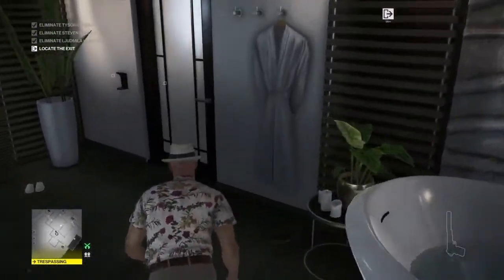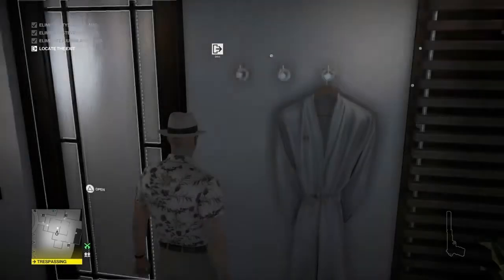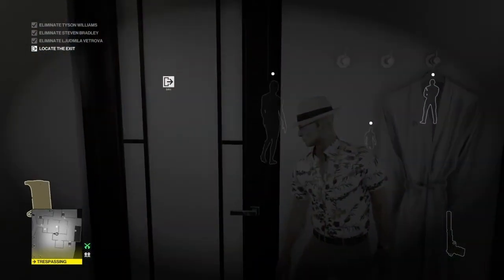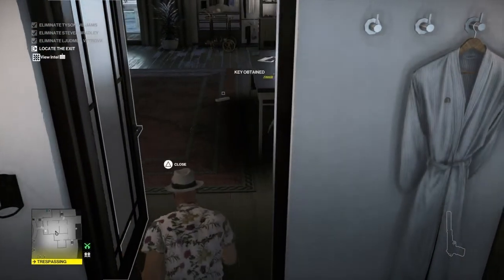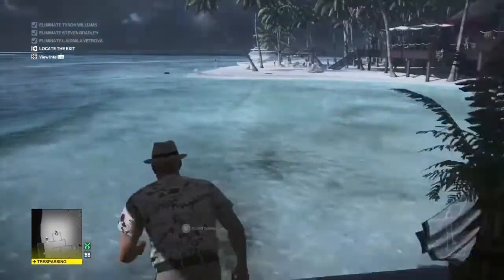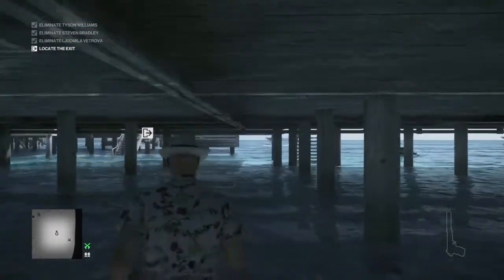Once you render them unconscious they drop the key. The key is in the other room just beyond this door and Jason Portman is right there, so we wait for him to leave, open the door, collect the key, and that will get us the Kleptomaniac discovery or feat. It won't pop for me because I've already achieved it.